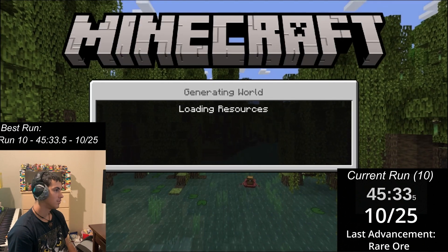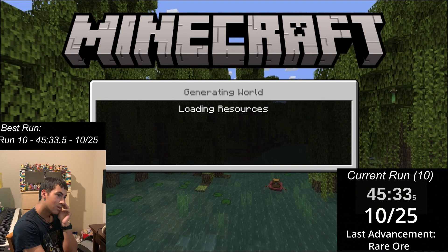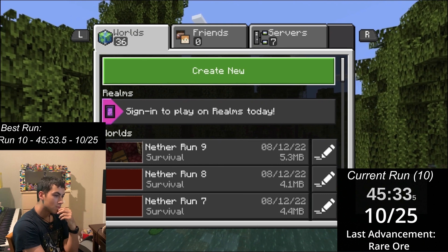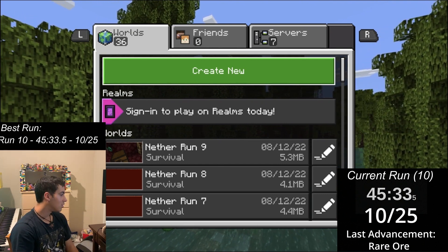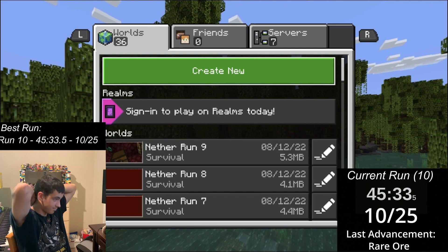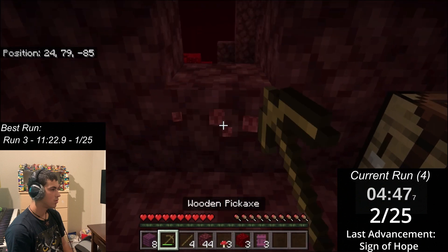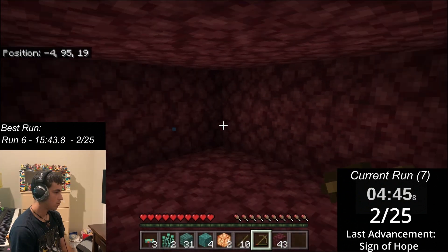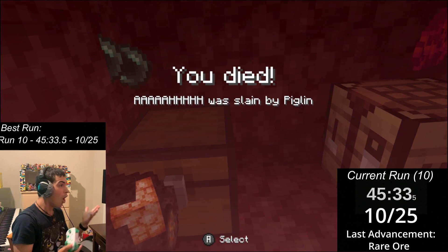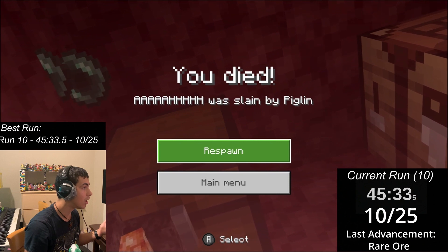After that death I tried to figure out why my piglin friend would betray me like that. A real friend explained it might have happened because the piglin thought I was looting a chest, which makes him instantly hostile regardless of whether I'm wearing gold armor. Upon further research this was proven correct, and I learned that piglins can even detect chest opening through walls. What bothers me most is that the death was easily preventable — in every other attempt I made a small cave house with a door to keep myself safe. Of course in the run where I didn't build a base with a door, I got killed because the piglin had easy access to me. With that, my final attempt — run 10 — became my best run of this first wave.